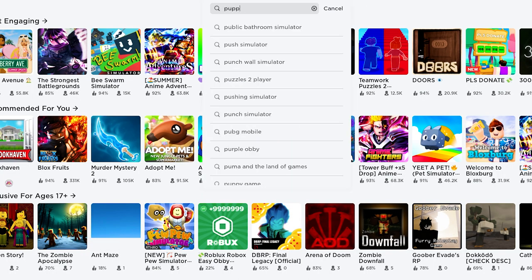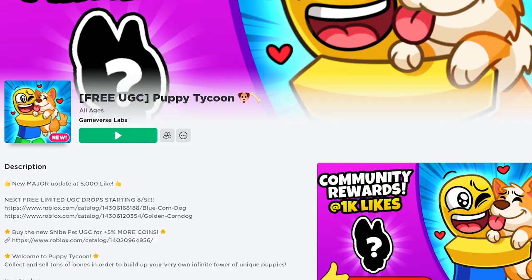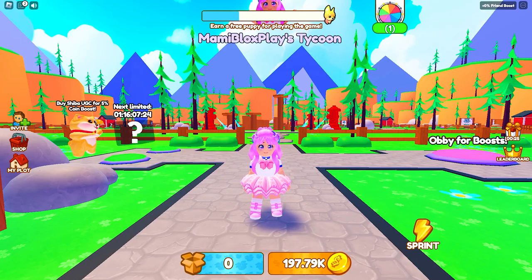Join the game called Puppy Tycoon by Gameverse Labs — this icon. This game is giving away 2 free UGC items over the weekend with limited stocks.